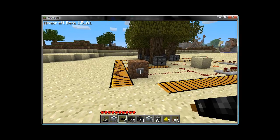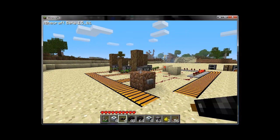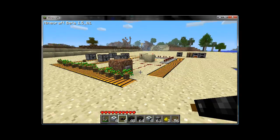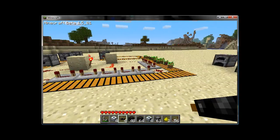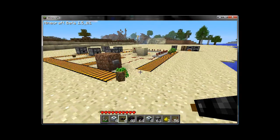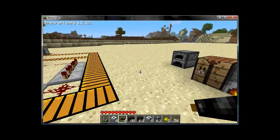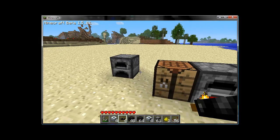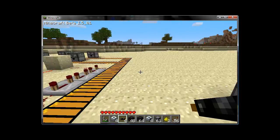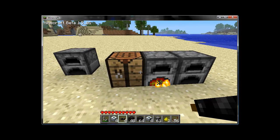Welcome back to part five of our Industrial Craft tutorial — this is part B. This is my little testing rig for Factory Craft's automated gatherer with conveyor belts and a redstone hookup, just trying things out to see if we'll use it in the future. But that's not what we're here for — we're here to find out how to set up automated miners, wire them properly, and have things go smoothly.